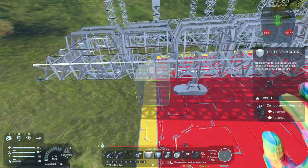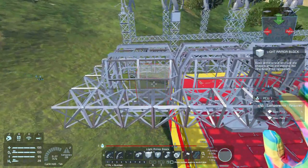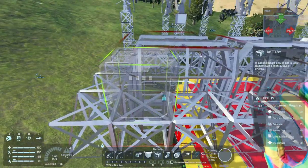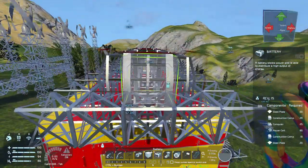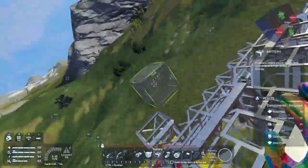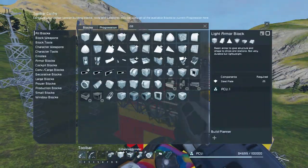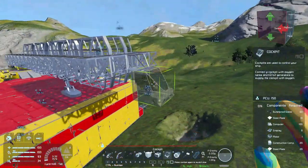Now we need a spot for batteries, which should be quite easy because they're literally the shape of a square, so we can get our batteries. The cockpit's going to be like at the front there. I'm going to place the batteries last actually — let's do that last. Let's get the cockpit on the front just for reference. It's not going to be a pretty ship, but it's going to be pretty powerful.